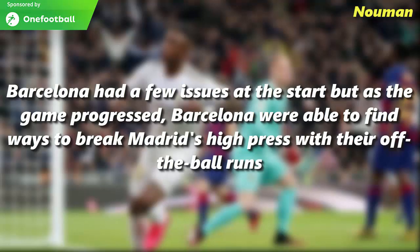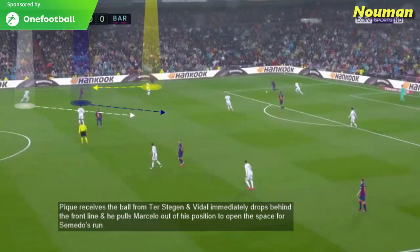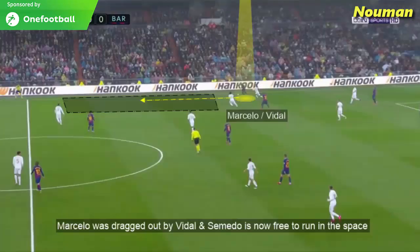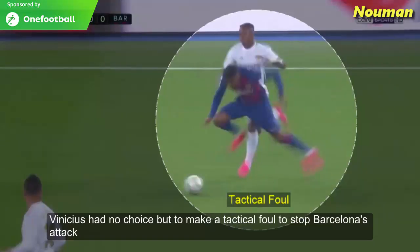Barcelona had a few issues at the start but as the game progressed they were able to find ways to break Real Madrid's high press with their off-the-ball runs. Once again the same man-oriented high press as Ter Stegen plays the ball to Pique. Vidal immediately drops behind the front line and pulls Marcelo out of his position to open the space for Semedo's run. Marcelo is easily taken out and Semedo makes the run — Barcelona now have a two-v-two up top to attack Real Madrid's defence. Vinicius had no choice but to make a tactical foul to stop the attack.